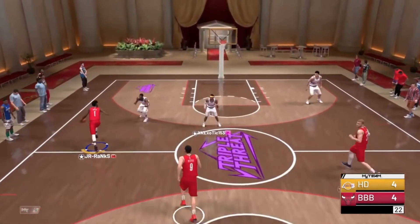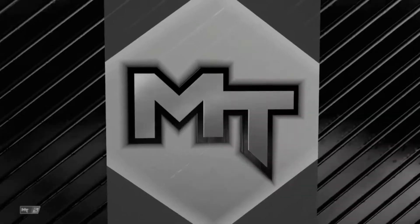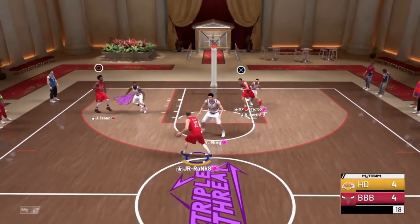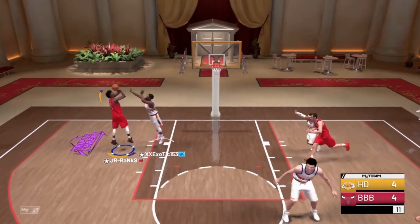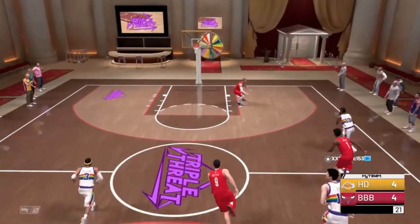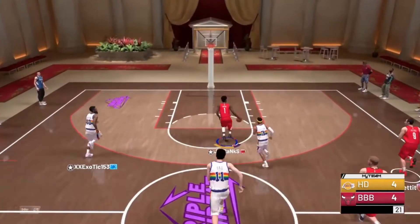We got my boy Jonathan Isaac, we're going to try to heat up with him. James Harden's steal rating is probably low, maybe like an 80, but his tendency for stealing on-ball should be like 0 because he gets no steals on-ball — he steals from the lane and all that. We're going to post him up and see if we get a post fadeaway. That post fadeaway is definitely way too slow — I thought it was going to be a lot quicker than that.